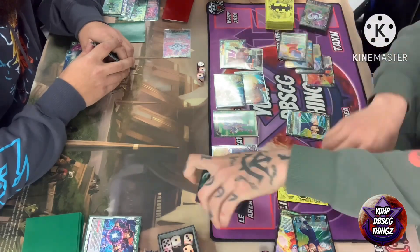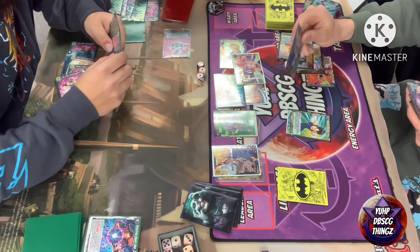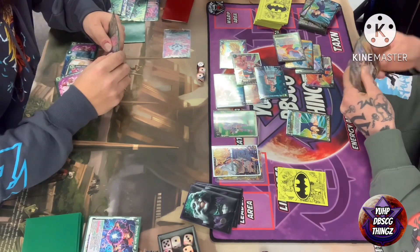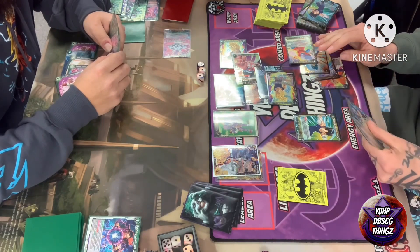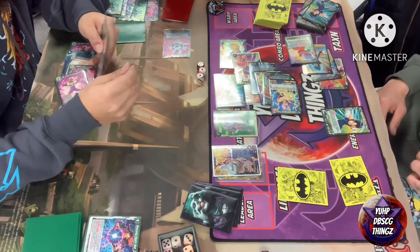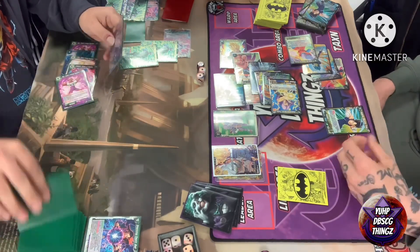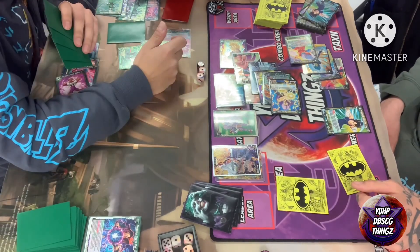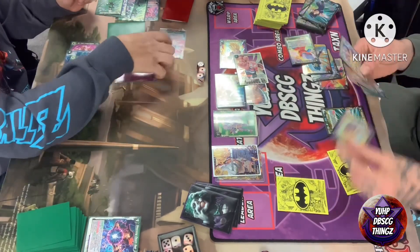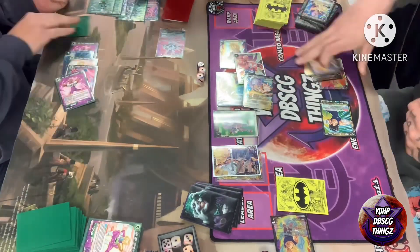It looks like we see a very clutch negate there. Then we see the two-Z-energy investment for Oolong, copying Majin Vegeta's power and swinging again for 25k. Comboing off: one, two cards off most of the hand — 25, 35, 45, 50. We see if Cooler can get there: 25, 35, 45, 50, 55. He made it exactly, but the one energy saved and the one card in hand was Trunks.